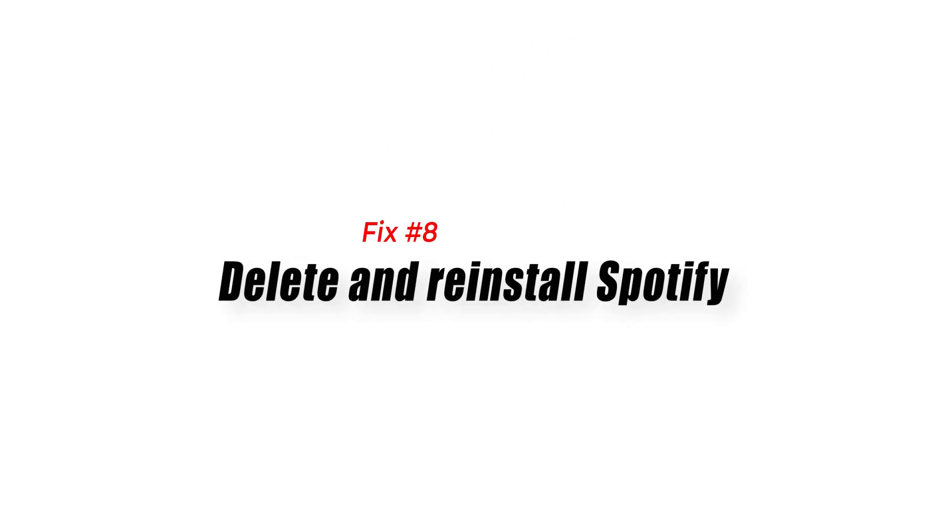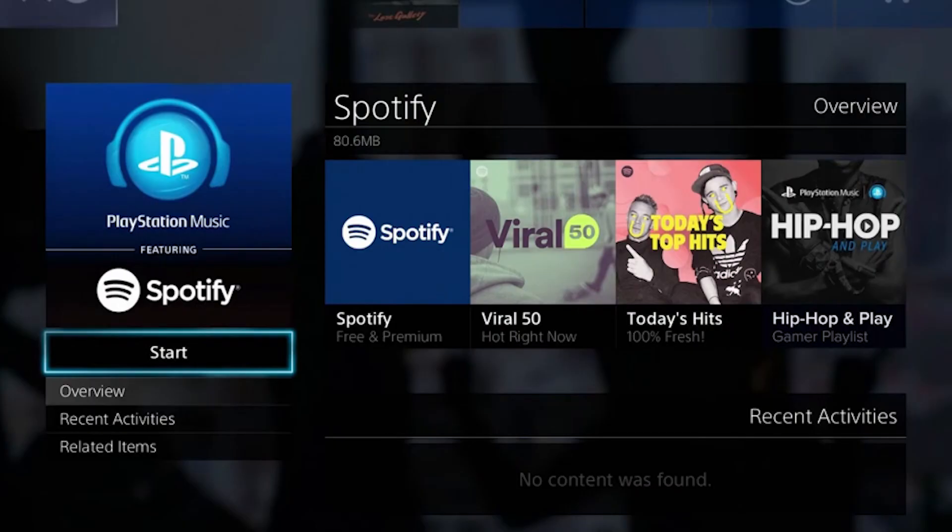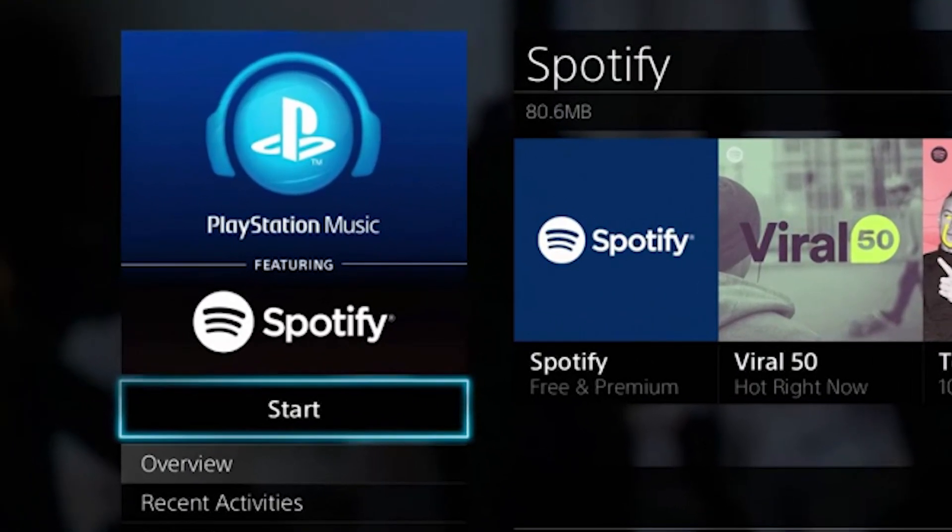Fix number eight: delete and reinstall Spotify. The last resort for this issue is to reinstall Spotify. Do this only if you're positive there are no server issues and your internet connection is working properly. Redownload Spotify from the PlayStation Store, install the app, and then try playing music again to see if the issue has been eliminated.